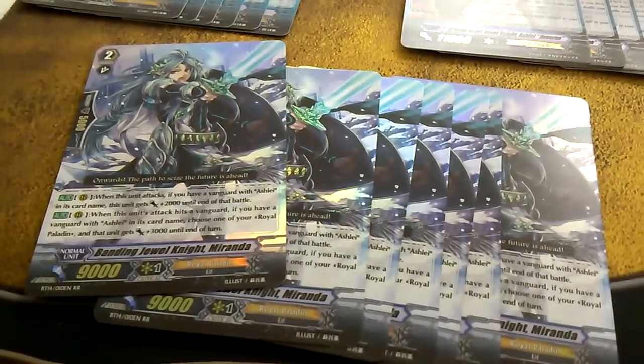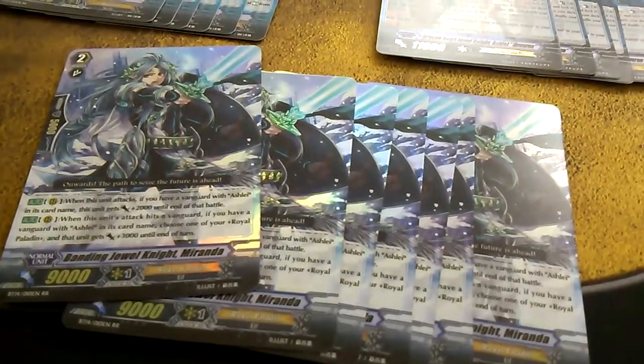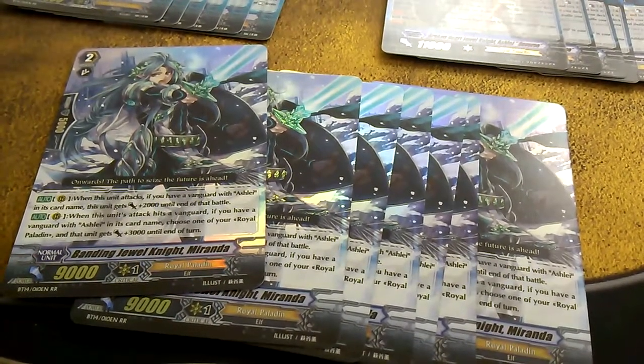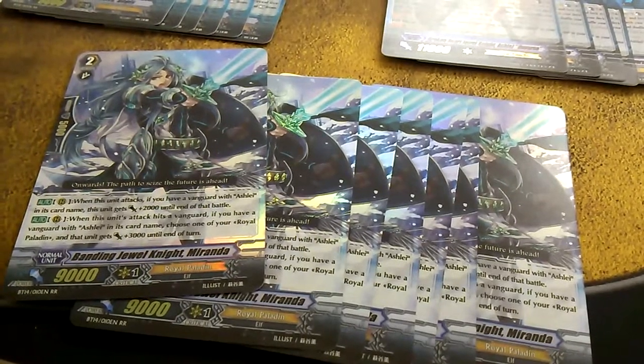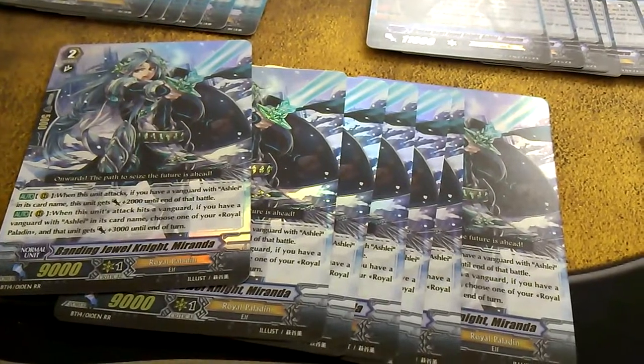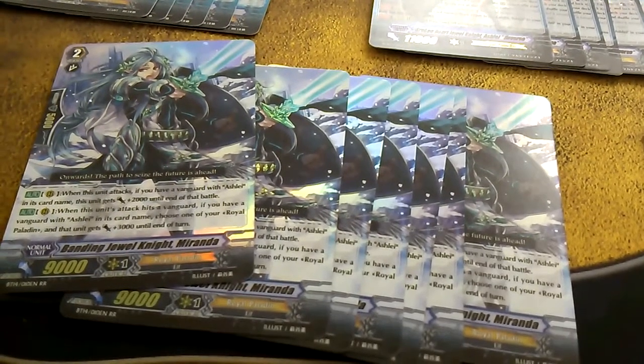I have seven copies here of Miranda. Miranda is an attacker for Ashley, and she also gets another bonus with Ashley. The Ashley deck looks really fun, and I can't wait to see it in play.